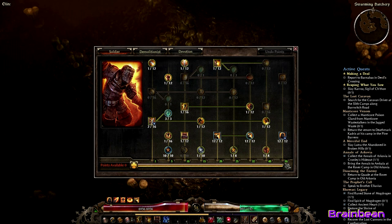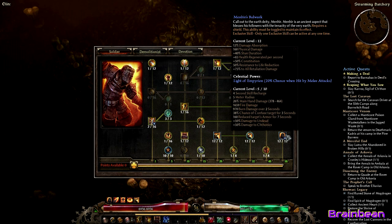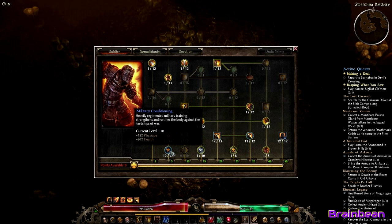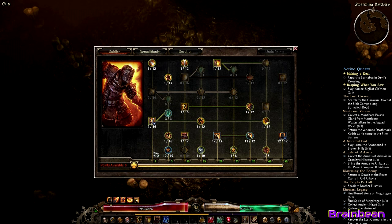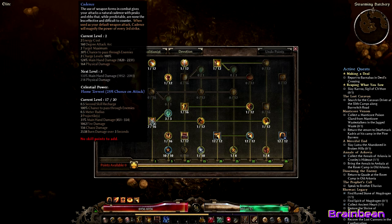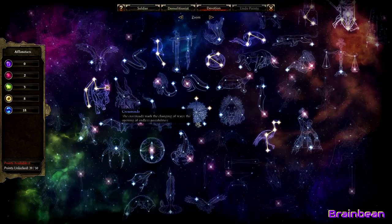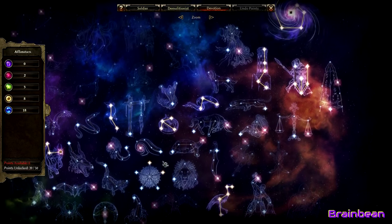For Soldier: maxed out so we could get into Bulwark, which has still helped quite a bit for survivability. Squad Tactics maxed out, Field Command maxed out, Military Conditioning maxed out. Still have all our one-point wonders, and starting to build up Cadence now so I can burn down bosses a little bit quicker.